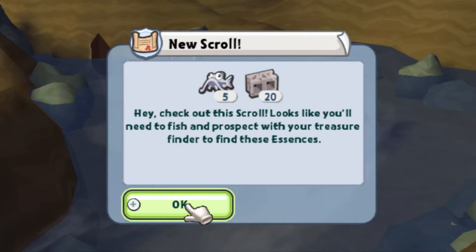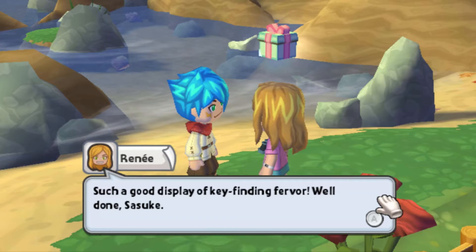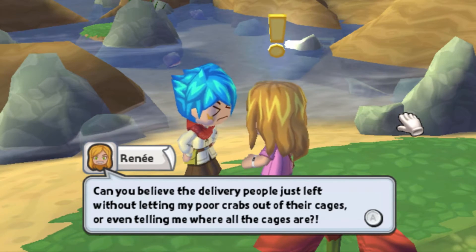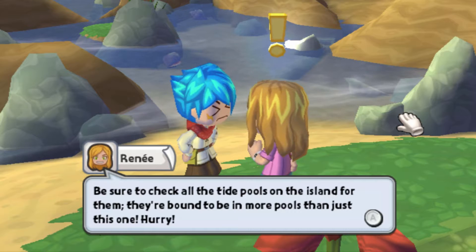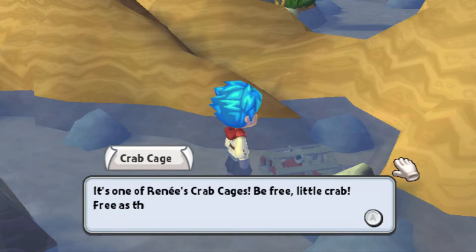A new scroll — those are like chests, I guess. The key! Such a good display of key-finding fervor. Well done, Sasuke. Can you believe the delivery people just left without letting my poor crabs out of their cages, or even telling me where the cages are? We'll need to find all the crabs and let them out of their cages before we can observe them in their natural habitat. Be sure to check all the tide pools on the island for them. It's one of Renee's crab cages. Be free, little crab. Free as the wind.